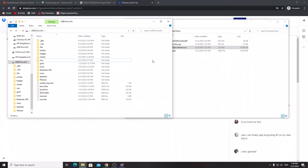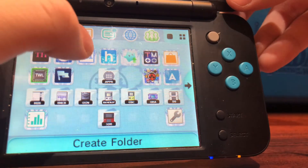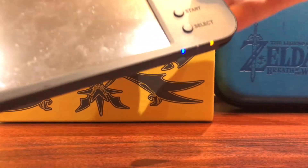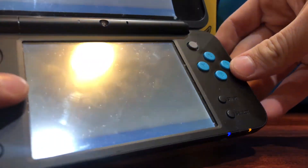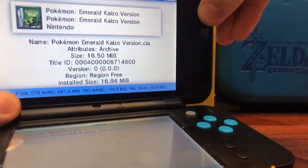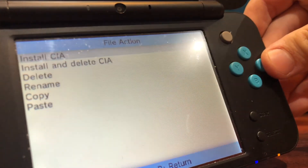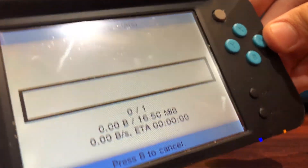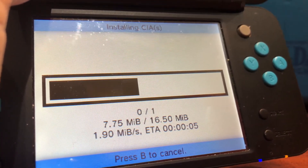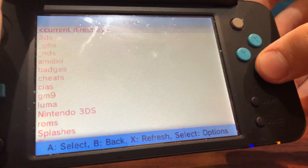This is my Nintendo 2DS — the New 2DS — but this works on all models. Because your DS is modded you should have FBI already installed. Open FBI, go to SD, scroll down to cias, and select Pokemon Emerald Kaizo. It has the custom art and name. Press A to install, then select 'Install and Delete CIA' and press A. This won't delete the game — it just removes the unnecessary installation file. The game is only 16 megabytes, so it installs very quickly.